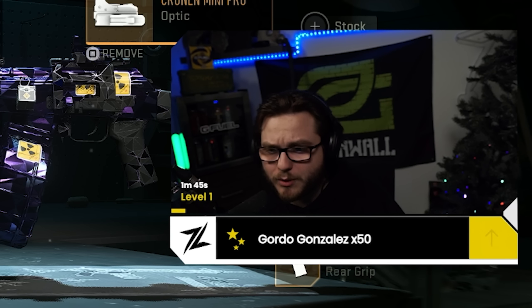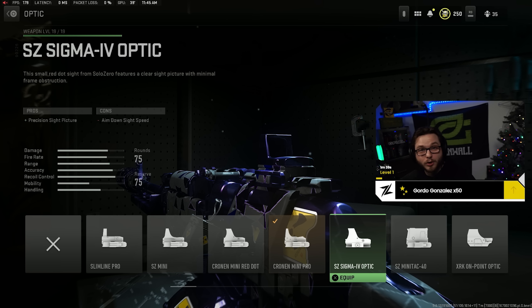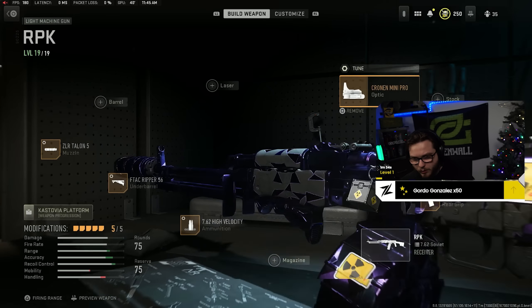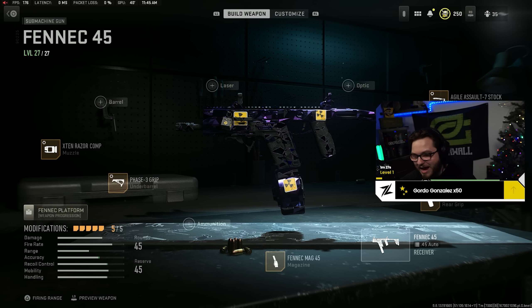I'm really having a lot of success with 1x scopes right now. Moving to the secondary of this class, we're rocking the Fennec 45 — another gun you're probably seeing all over the place. These are probably two of the most used primaries and secondaries right now. Out of all the SMGs in the game, this gun just kills insanely fast with a ridiculous fire rate.